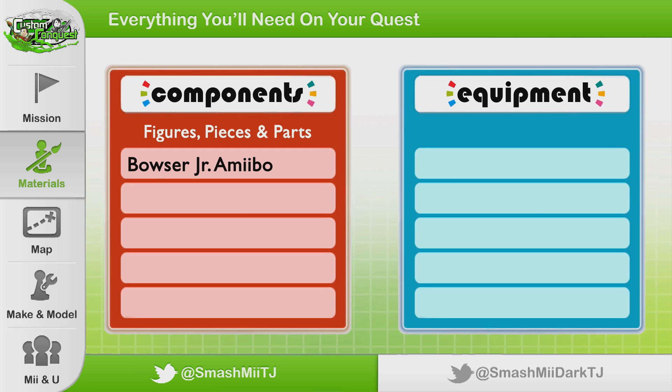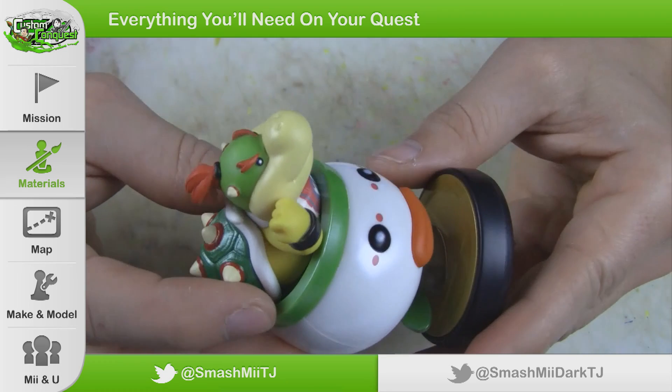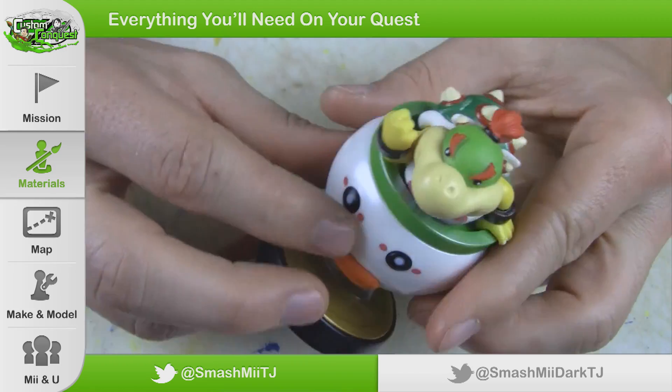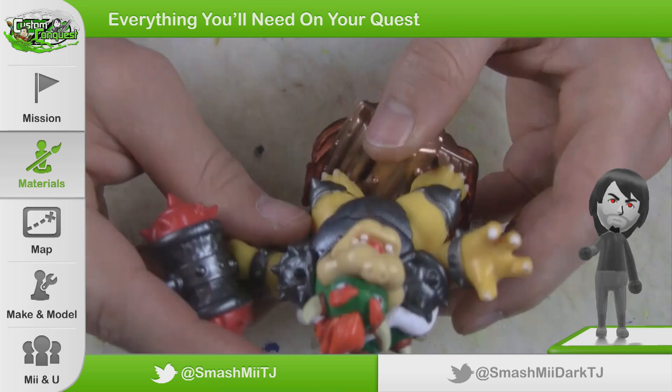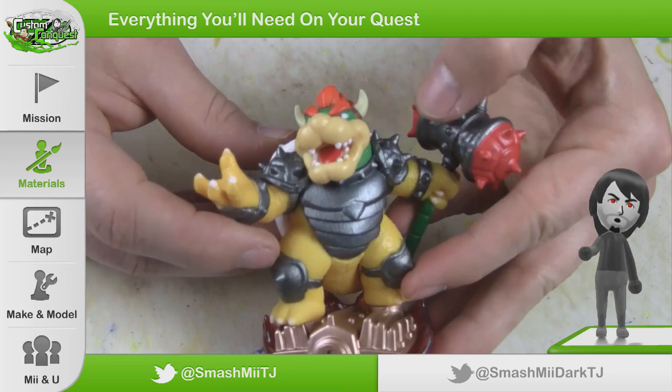To get things started, I need to have the Bowser Jr. Amiibo. For one of them, I customized into a Bowser Jr. variant, but for the other four, all I needed was their cars. Next up is that Bowser Skylander Amiibo. I was really curious to take this thing apart to see how it was put together. Plus, that pathetic Happy Meal toy was in some desperate need of an upgrade.